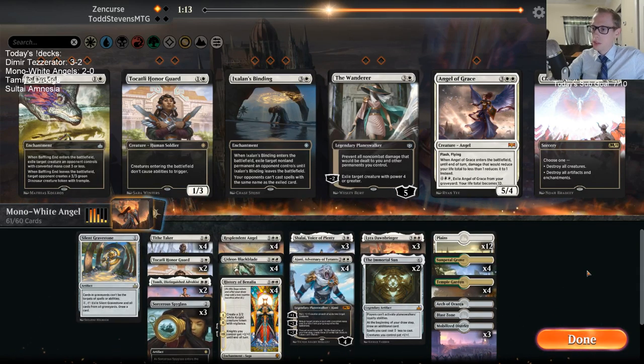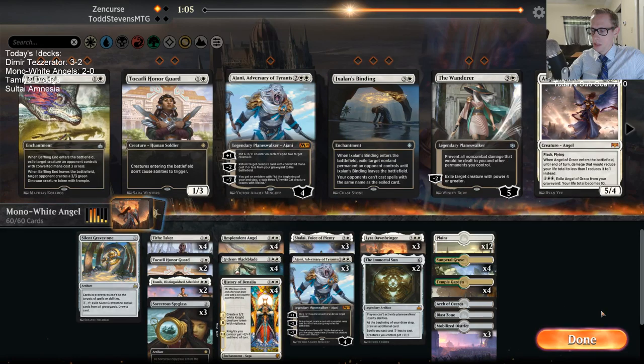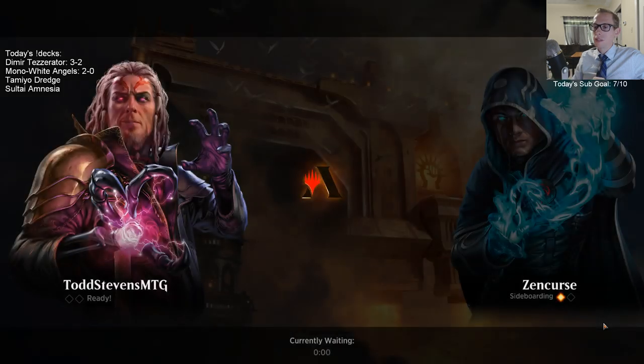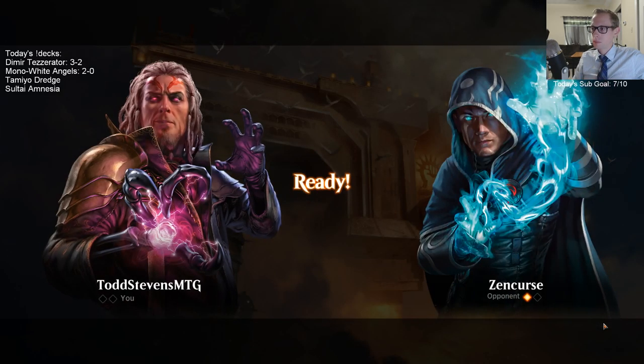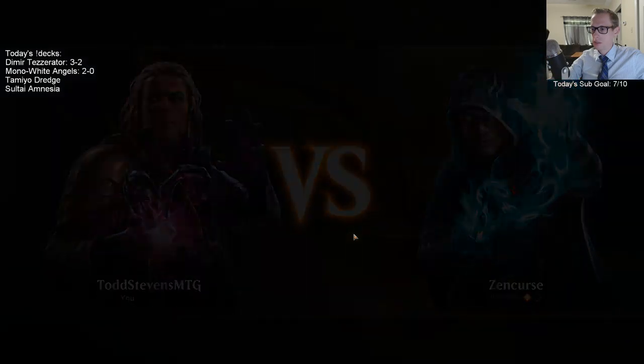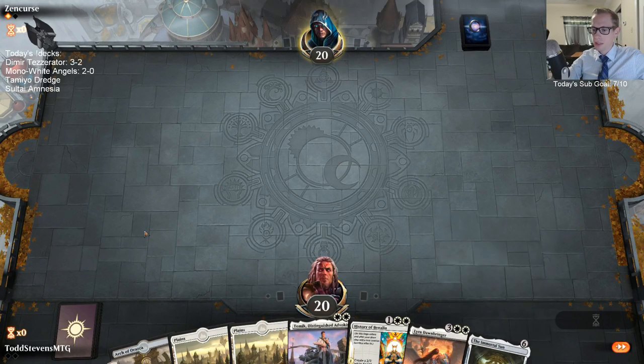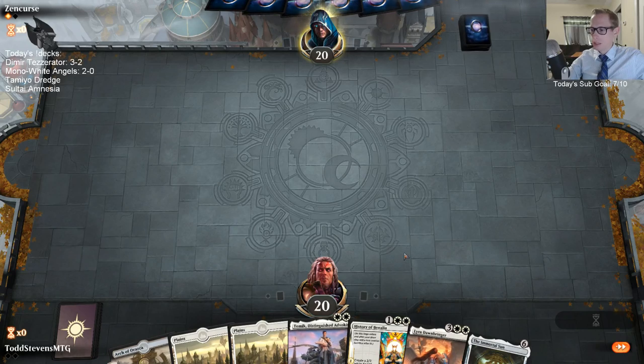This is 61 cards — I'll play three Ajanis. I really do like Ajani here, but it doesn't pair with Immortal Sun too well, so we'll just play three. We've got a bunch of Spyglasses and Immortal Suns; hopefully these can shut off these Tefers. I don't really want Immortal Sun in my opener because at six mana it's difficult to cast — it's something I want to draw later.